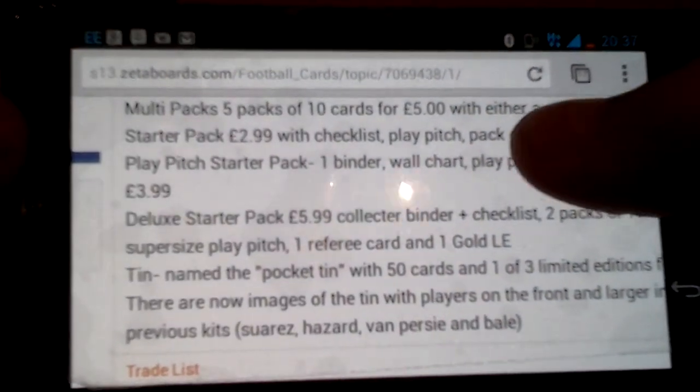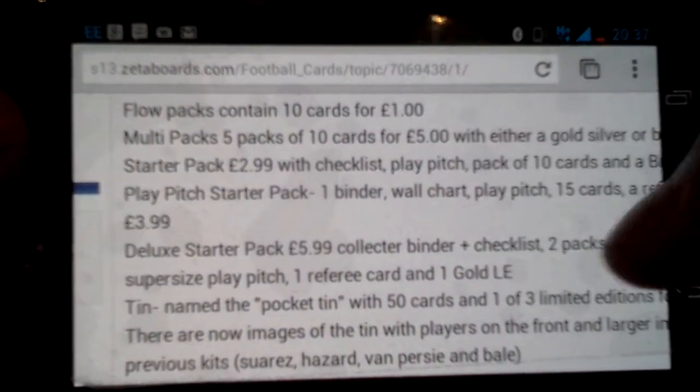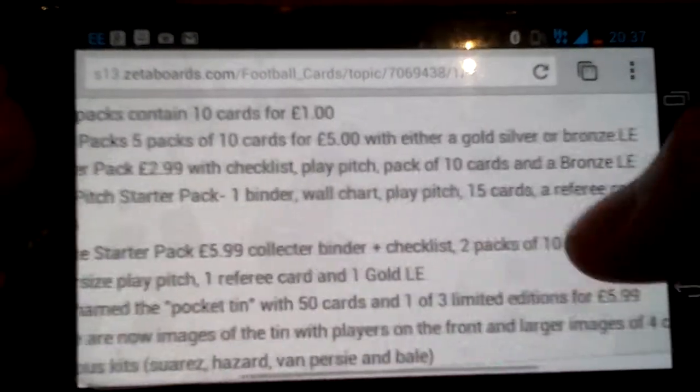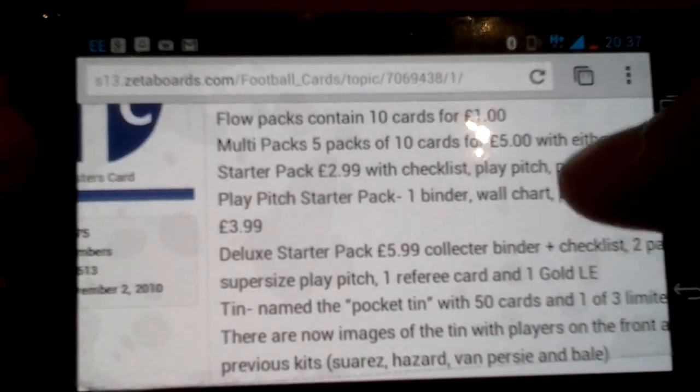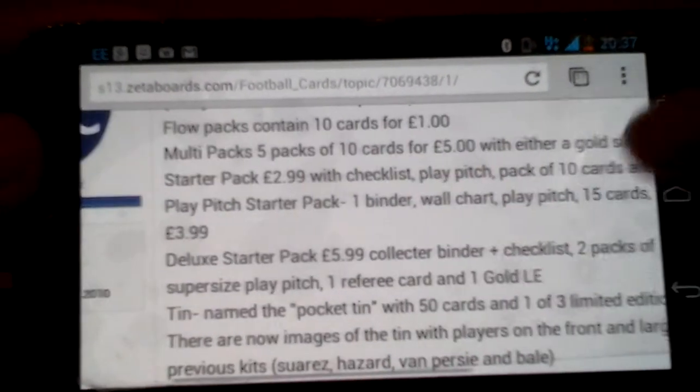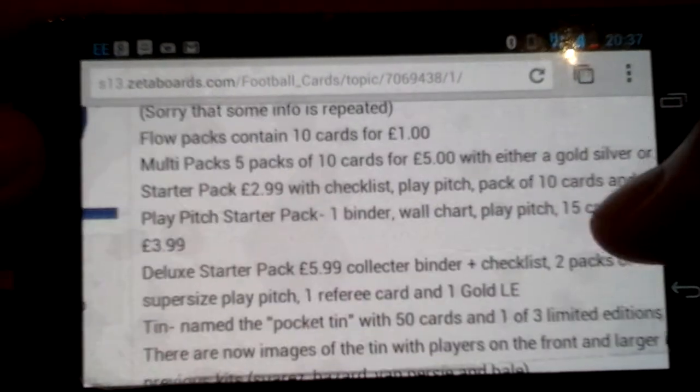There's a play pitch. You've got the starter pack which is £2.99, with a checklist, play pitch, 10 cards and a bronze LE. The play pitch starter pack — which is basically the play pack — comes with a binder, which is quite nice, for £3.99.